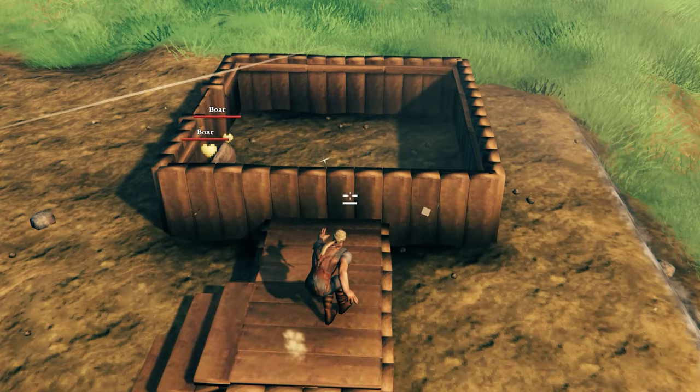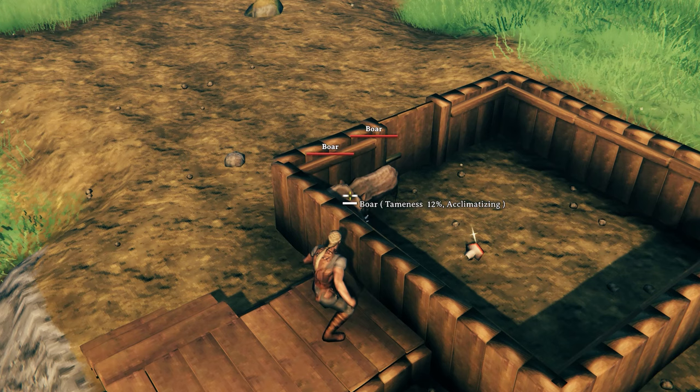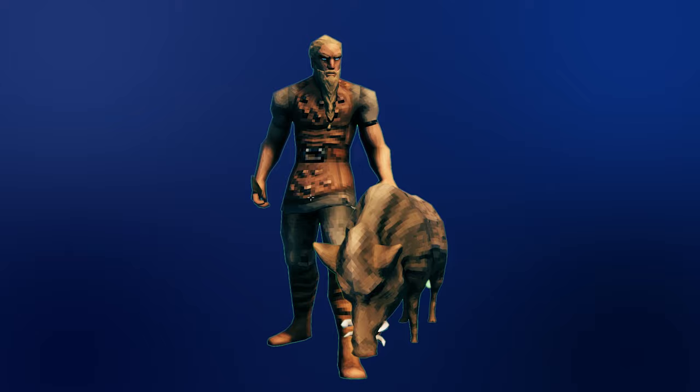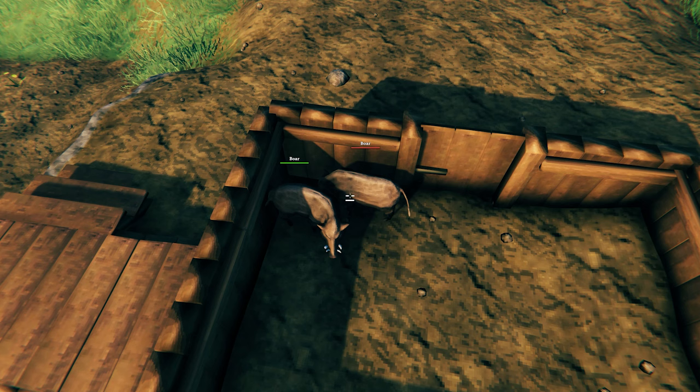You can check the percentage of how far the taming process is by sneaking up to the animals and hovering your cursor over them — there you can see the status and percentage of the current taming process. Once the animal is tamed, you will hear a sound and a notification letting you know. The tamed animal will no longer aggro on you and you can start breeding. As soon as an animal is tamed, it is no longer part of its original faction — it has joined your faction. Every other faction will now try to kill your tamed animals, except animals of the same species, so a wild boar will not attack a tamed boar, and vice versa.